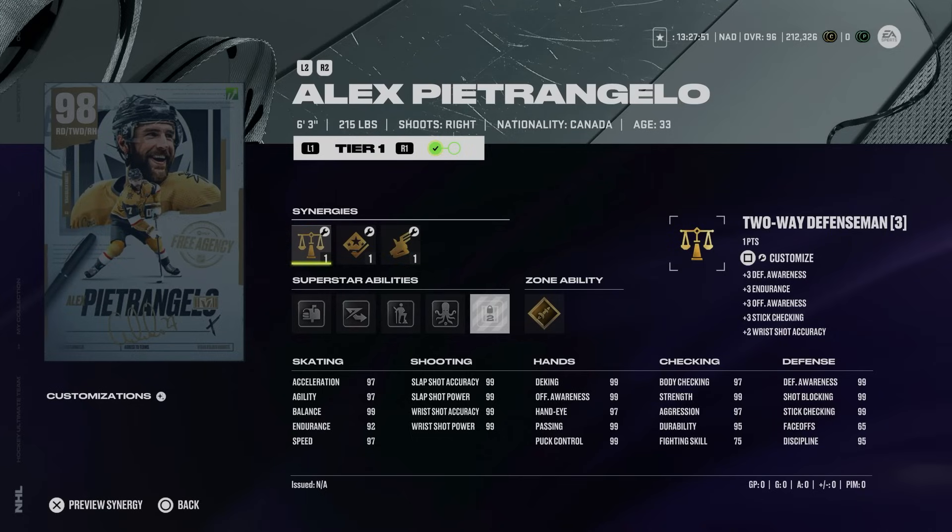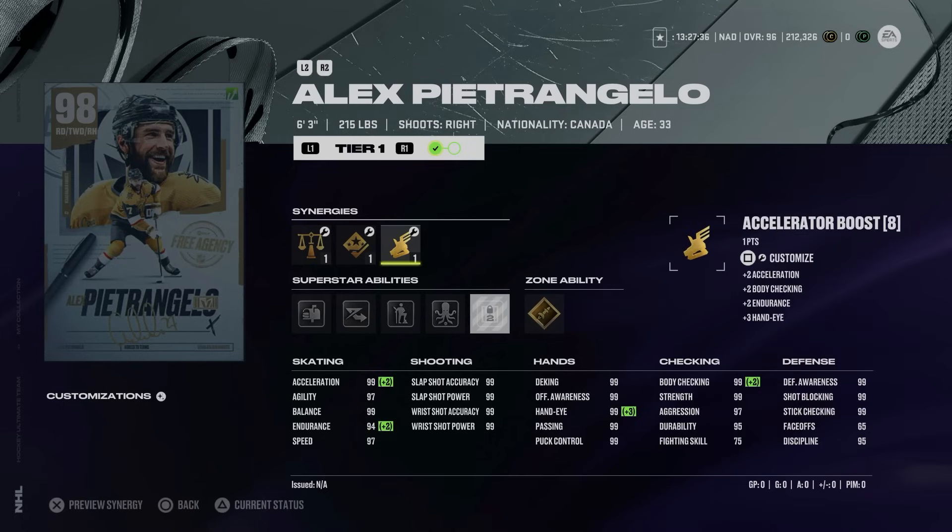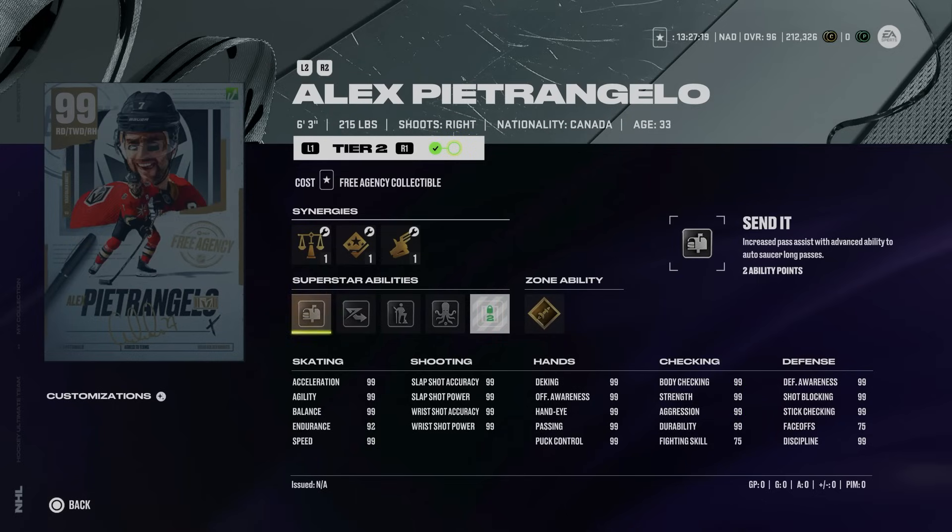The 98 Alex Pietrangelo is not a theme team player — 6'3", 215 lbs, the former Niagara Ice Dog. He comes with accelerator boost giving a 97 speed / 99 acceleration combo, and essentially 99 everything else. He has gold heat seeker, quick pick, born leader, elite edges, and send it. If you upgrade him all the way to 99 via a free agency collectible, you unlock silver shutdown — one of the best defensive abilities in the game — and his skating also jumps to 99, making him a 99 player across the board and a very meta-competitive card.